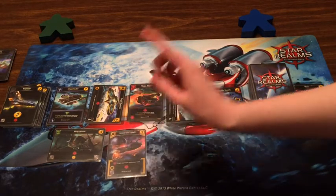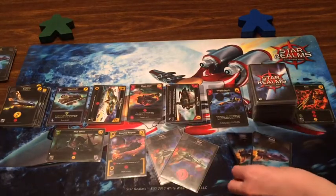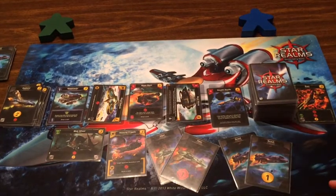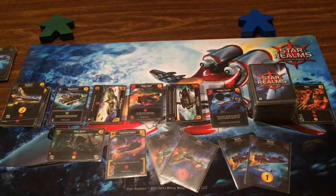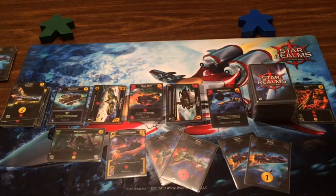I'll have you discard. Two Vipers and two Scouts — two money. I'll take another Explorer and deal six directly to you. I won't worry about your Blob Wheel.